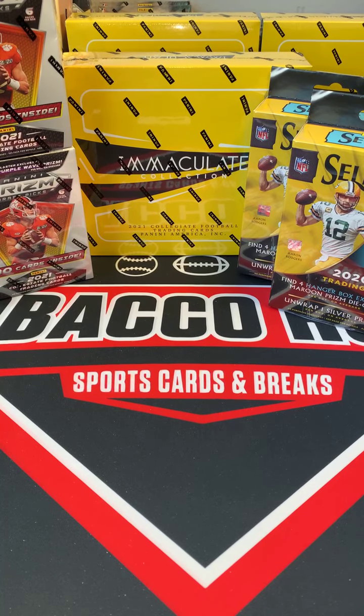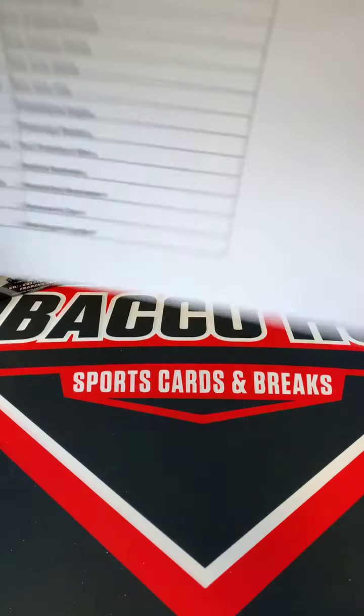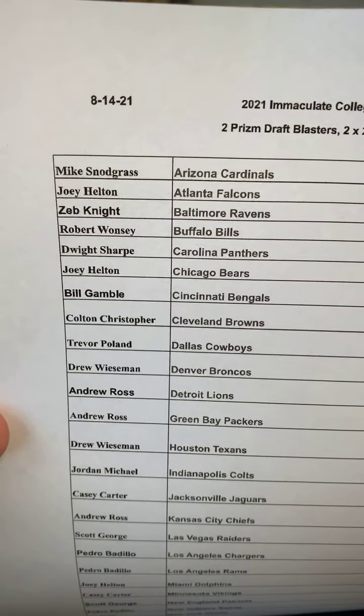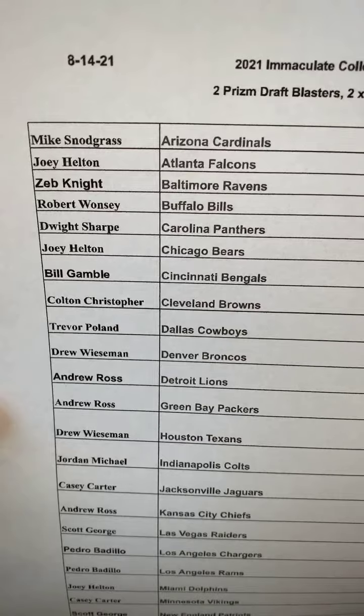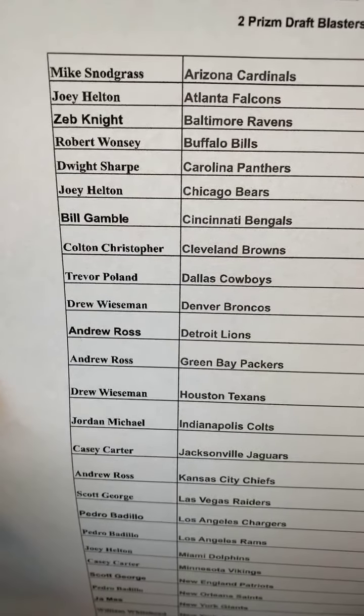What's up guys, first break of the day is an Immaculate Collegiate hobby box mixed with two 2021 Prism Draft blasters and two 2020 Select NFL hangers. This was a pick-your-team break. Here are the team spots: Mike has Cardinals, Joey has Falcons, Zeb has Ravens, Robert has Bills, Dwight has Panthers, Joey has Bears, Bill has Bengals.